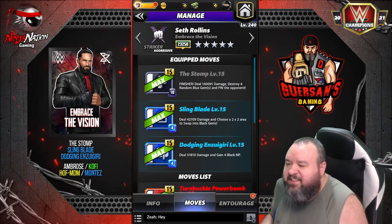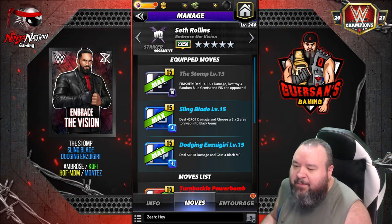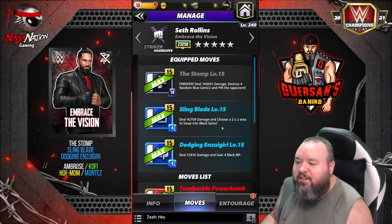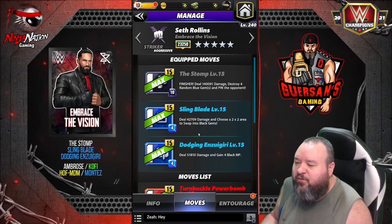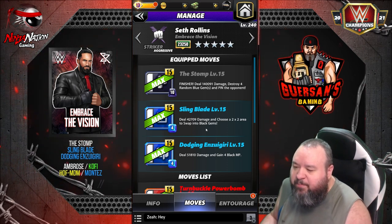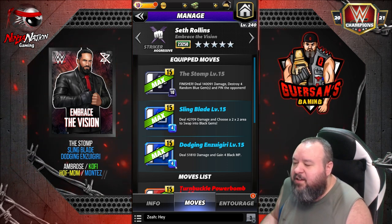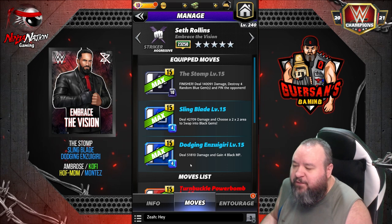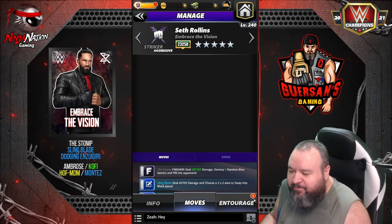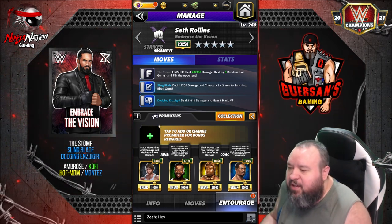The first move set: The Stump, a 10 MP black move finisher that deals 140k damage, destroys four random blue gems, and pins the opponent. Sling Blade, a 4 MP blue move that deals 42.7k damage and lets you choose a two-by-two area to swap into black gems. And Dungeon Dodging and Zaguri, a 4 MP blue move dealing 51.8k damage and gaining four black MP. No MP trainer needed for that.